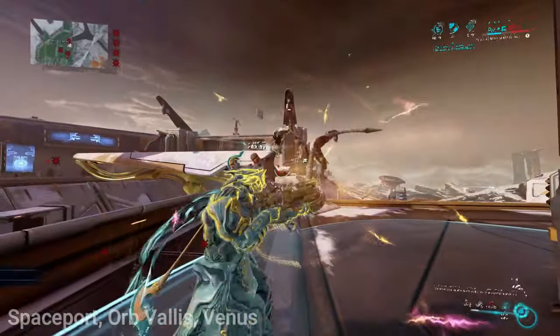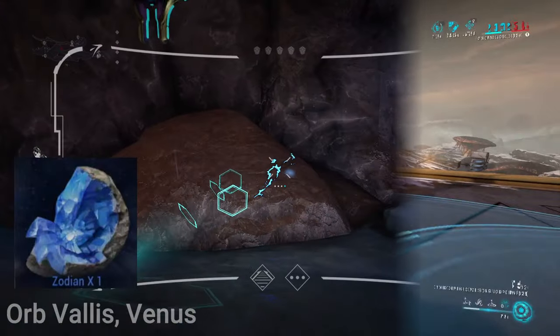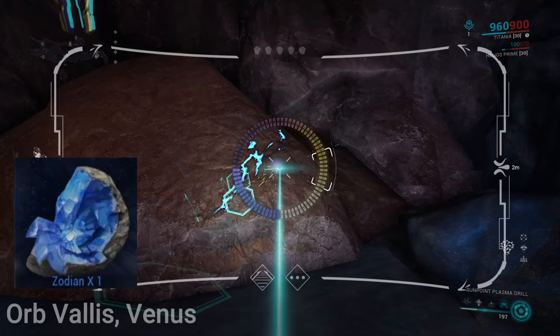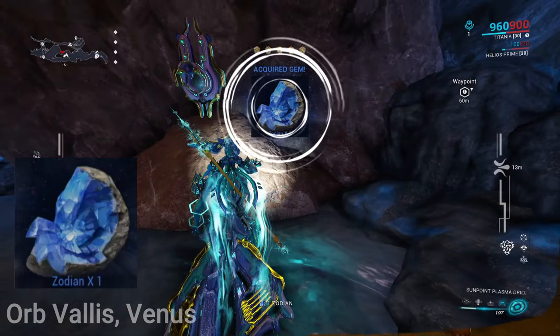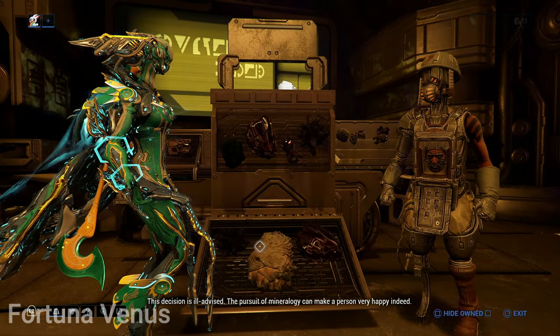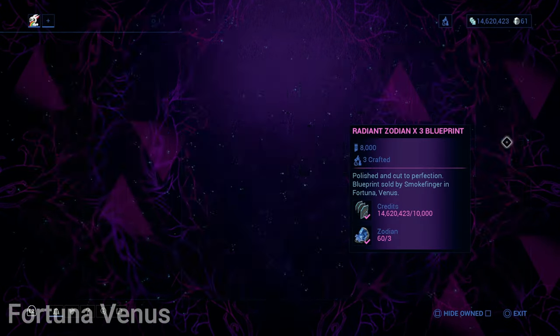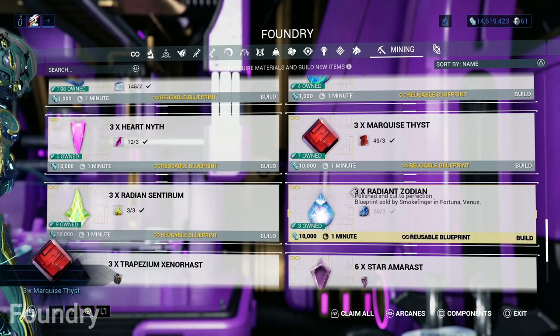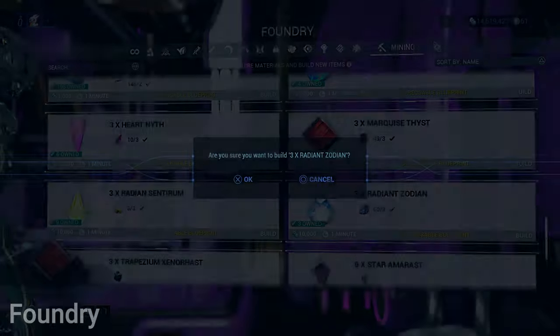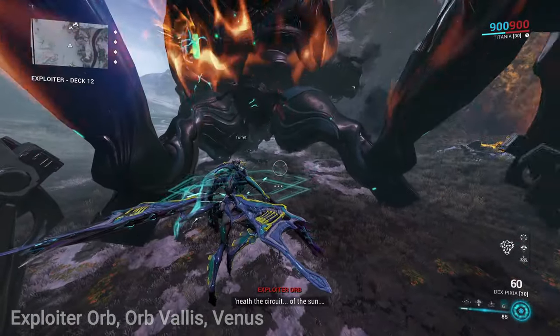Radian Zodian is mined from the gem Zodian. Zodian is located inside Orb Vallis and will appear as a blue vein. The Radian Zodian blueprint is sold from Smokefinger in Fortuna Venus for 8,000 standings and you must be Ranked Doer with Solaris United. Then go back to your Foundry and build the gem. You can also gather this gem by defeating the Exploiter Orb, which has around a 50% drop chance as a reward at the end of the mission.